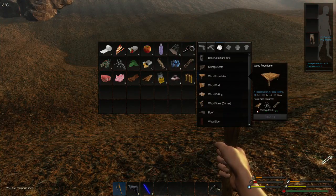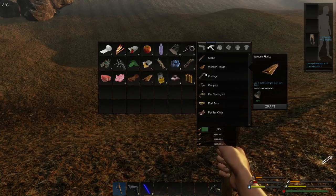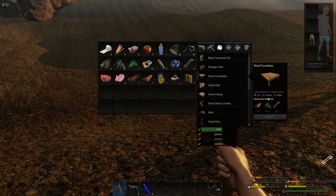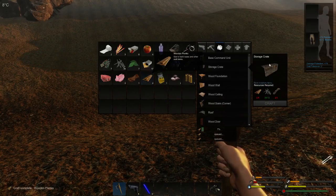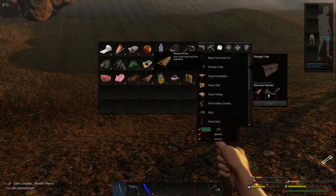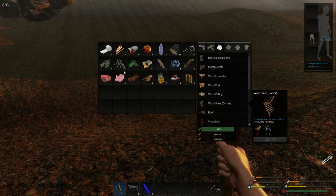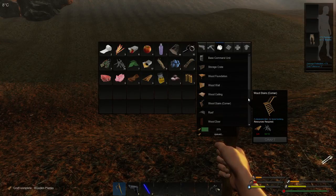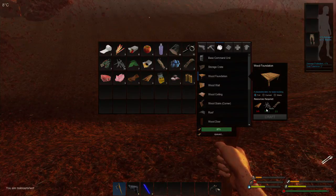For the wood foundation we need to do four more planks. How many nails have I got? 34. You need 12 nails for your foundation and 10 nails for your storage crate, so you have to have 22 nails. You also need to make some stairs which is another 10. So if you have 32 nails, which thankfully I do, you can get your base up and running. Let's get back to crafting the wood foundation - need two more planks and we're on a race before it gets dark.